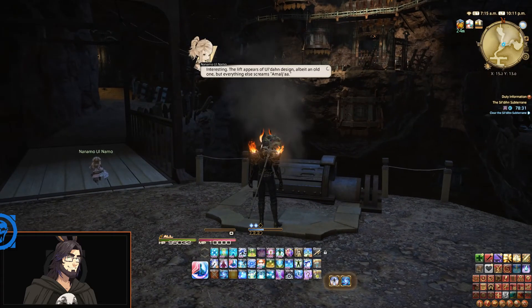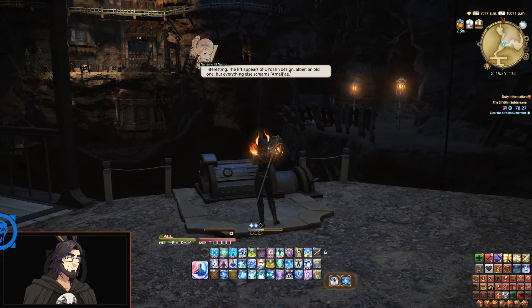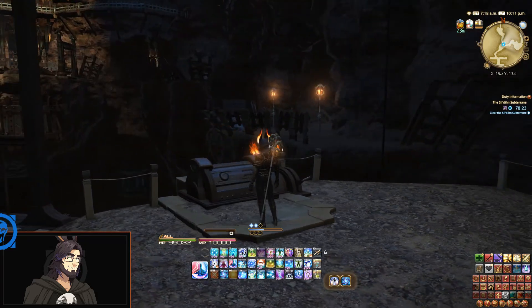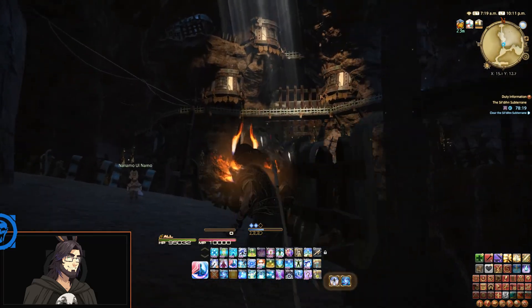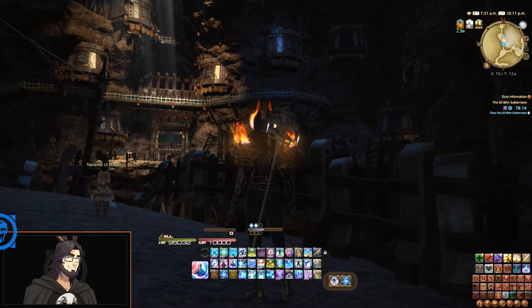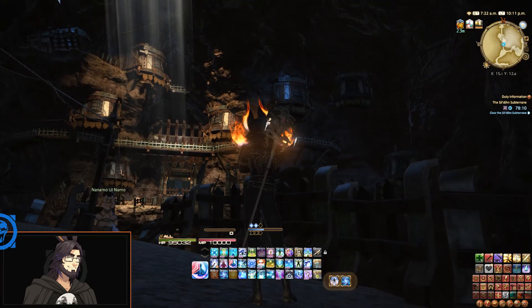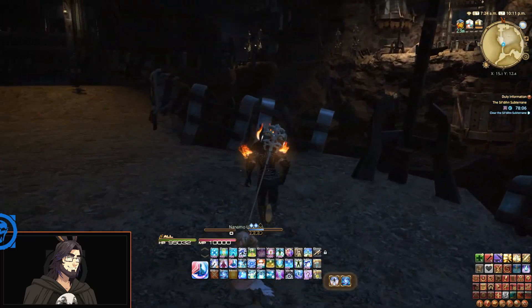'Interesting — the lift appears of Ul'dah design, albeit an old one, but everything else screams Amalj'aa.' Because it has that orcish architecture look — like Lord of the Rings orc stuff, building into the mountain faces with metal trimmings and stuff. A little cleaner than orc and goblin architecture, but it kind of has that vibe.